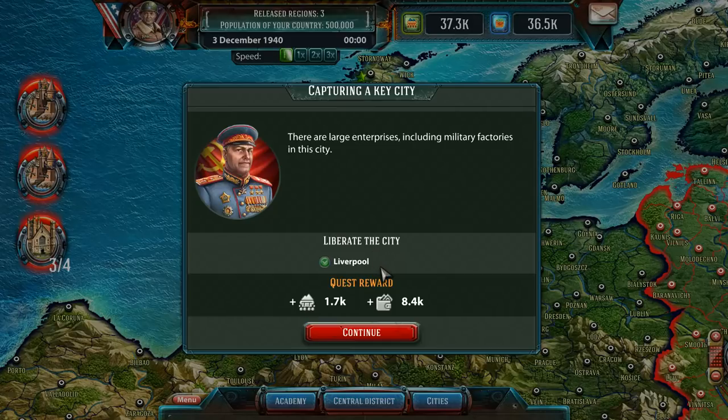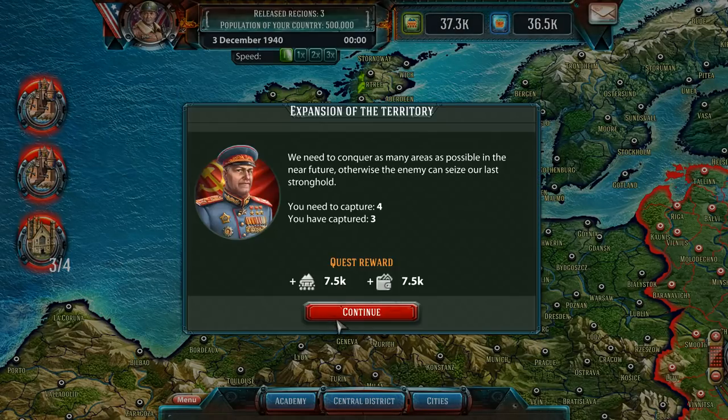Liberate the city of Liverpool. So these are quests that still need to be completed — liberate Glasgow as well. We need to capture more things.